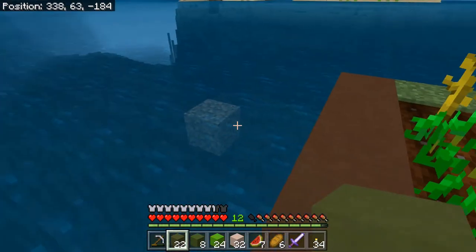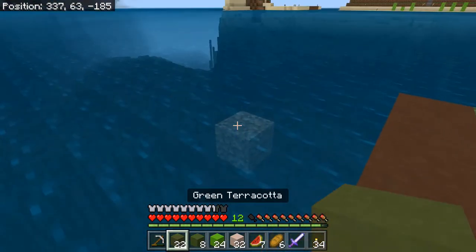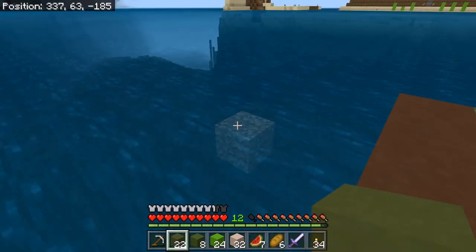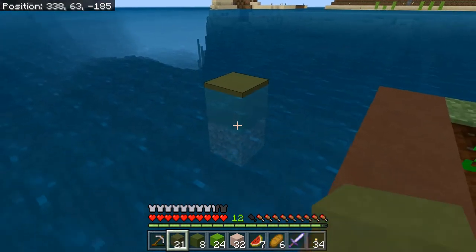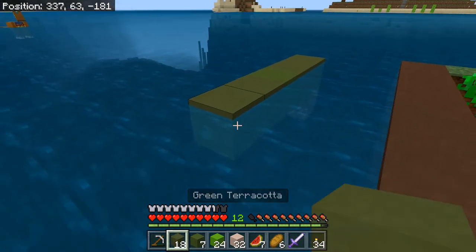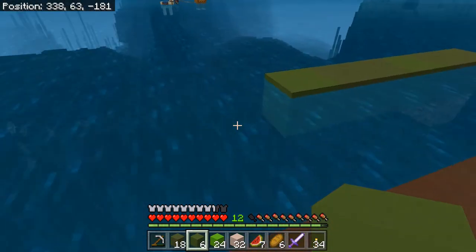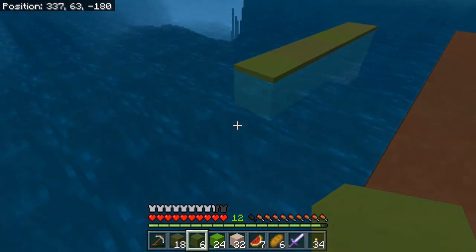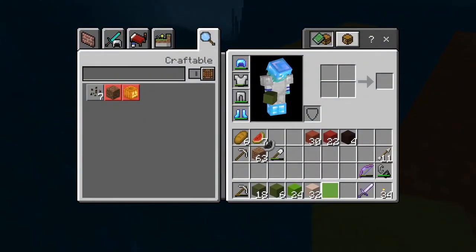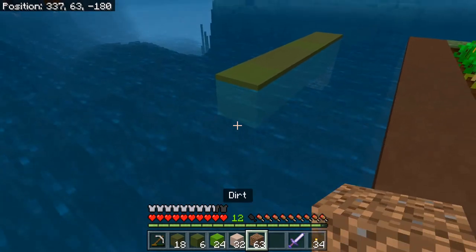We're going to get started on the right side of the watermelon slice. Counting out six blocks across — those look fine. We are going to need the dirt because we're going to do some angles here.